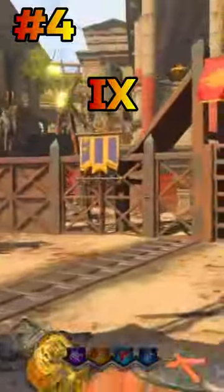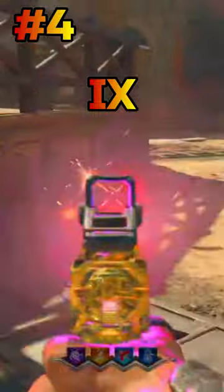Moving on to number 4 is Die Maschine. Not only is this the main strategy for Die Maschine alone, but if you're doing a starting room only challenge, you do have the possibility of being able to get an upgraded Strife.